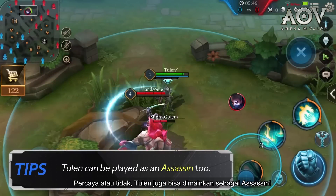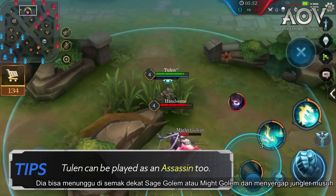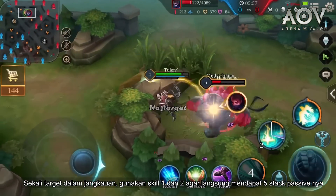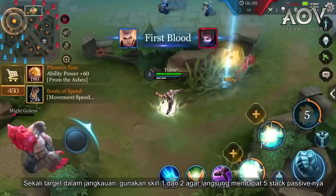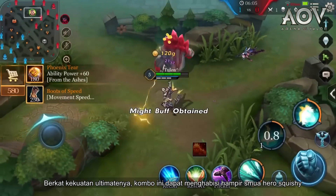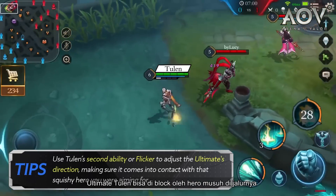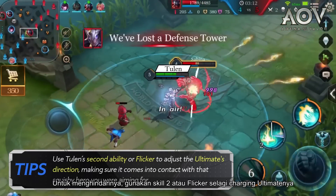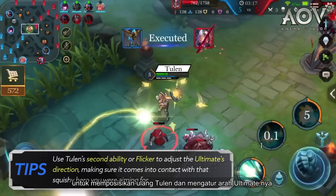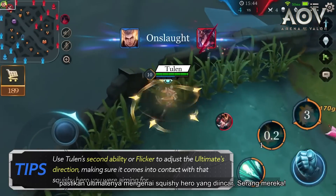Fourth tip: believe it or not, Tulen can be played as an assassin too. He can lie and wait in the brush near a Sage Golem or Might Golem and ambush an enemy jungler. Once the target's in range, use his first and second abilities to immediately gain five stacks of his passive. Thanks to the power of his ultimate, this combo can nuke down most of the squishier heroes. Fifth tip: Tulen's ultimate can be blocked by enemy heroes along its path. To avoid this, use his second ability or Flicker while charging the ultimate to reposition Tulen and adjust the ultimate's direction, making sure it comes into contact with that squishy hero you were aiming for.